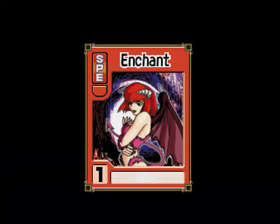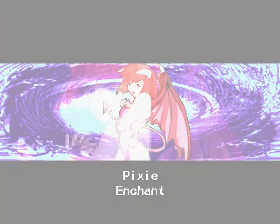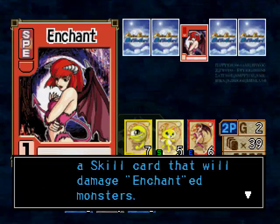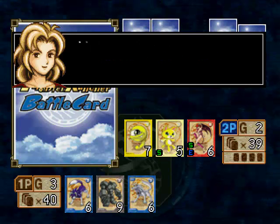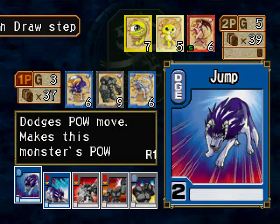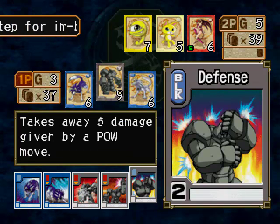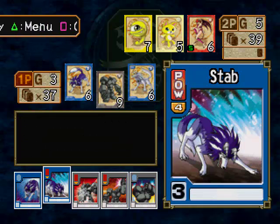Enchant stops us from attacking Pixie next turn. Mew is the force behind this deck, so technically the best thing to do is to get rid of him first.